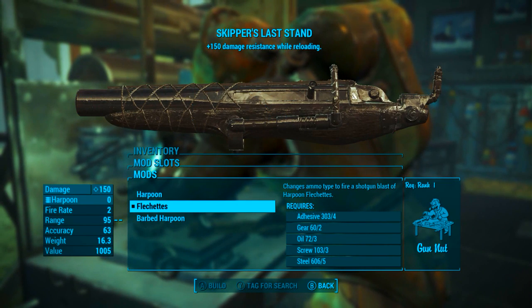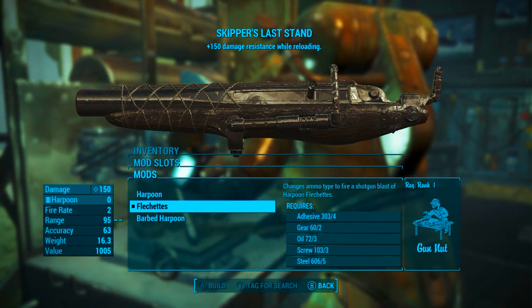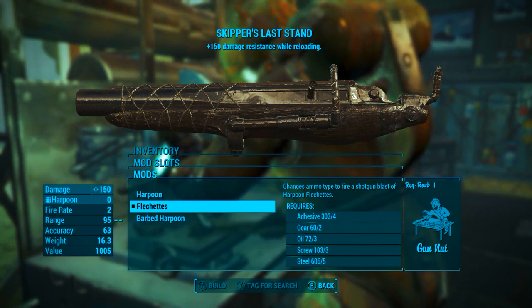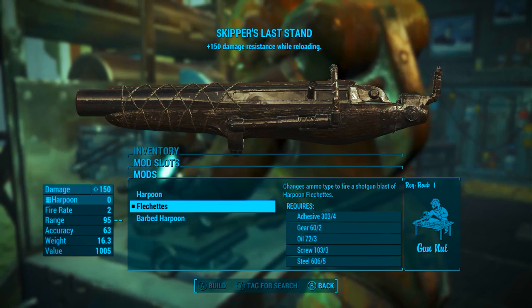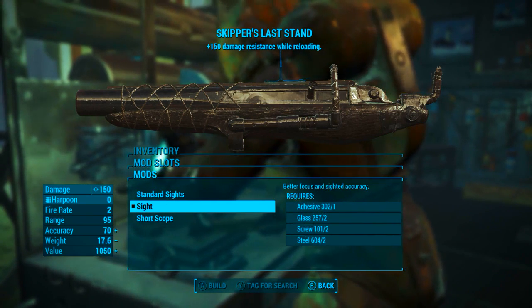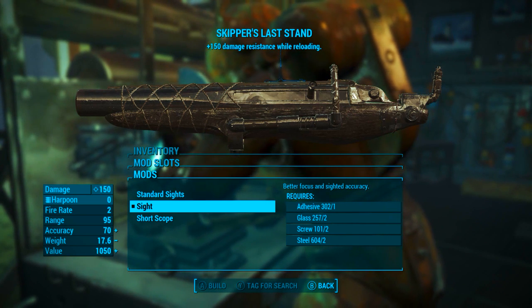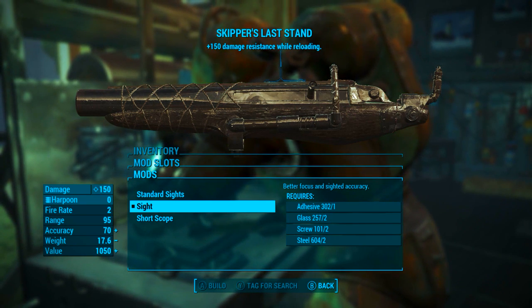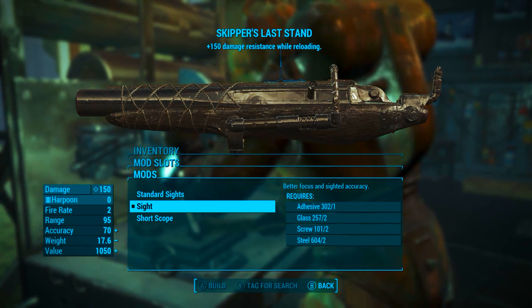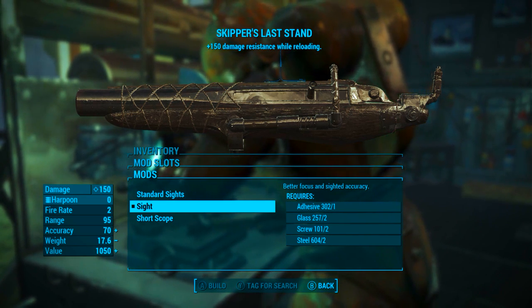In the first modification slot I'm going to be going with the flechettes - yes it's a French word, look it up. This changes the projectiles into nine tiny flechette harpoons instead of a single one, and it's damn fun. In the second slot, it's much more viable when you put a sight on it, which gives better focus and sighted accuracy. You could go with a short scope but that's more for sniping, which I'm not doing with my shotgun harpoon gun.